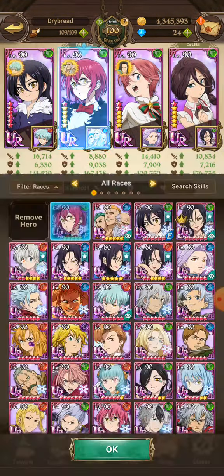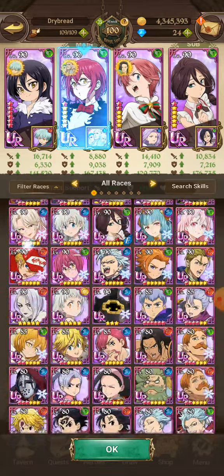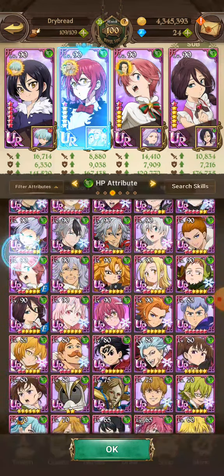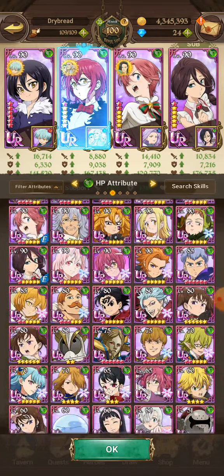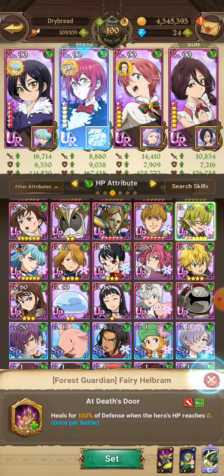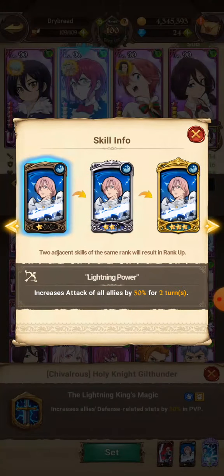If you don't have Green Gowther, you could use a buffer instead. You can use Hellbrim — he increases attack-related stats of all allies by 20 percent. You could also use Holy Knight Gill Thunder, because of his buff that increases attack of all allies by 30, 40, or 60 percent.